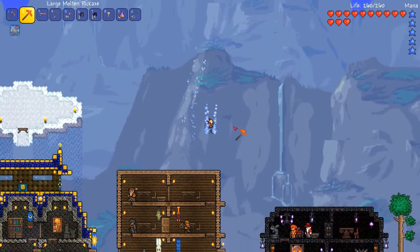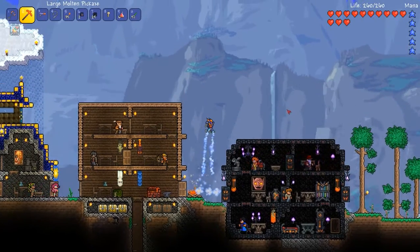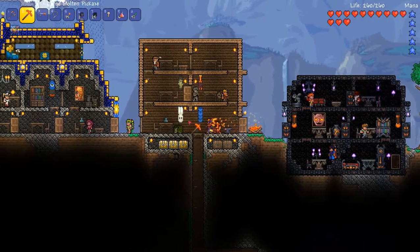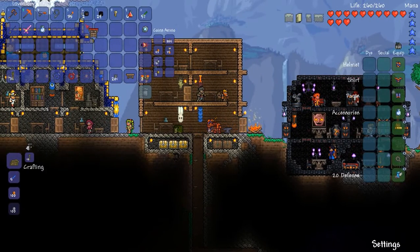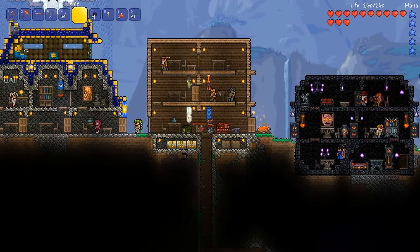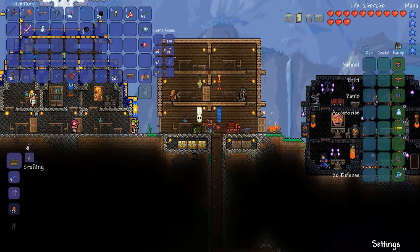The rocket boots make getting around so much easier and probably make my Cloud in a Bottle not really useful anymore, so I can probably get rid of that. Anyway, we'll put the workshop down here. For it to work, it's like a crafting bench but you've got to have two items in your inventory that can go together.